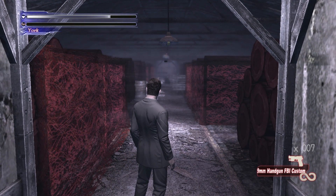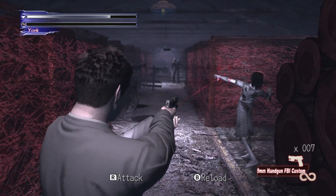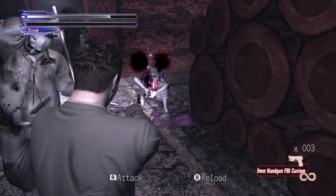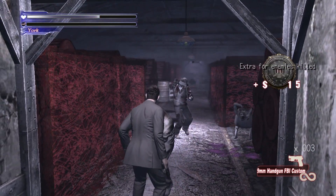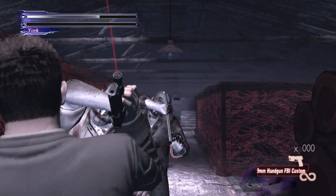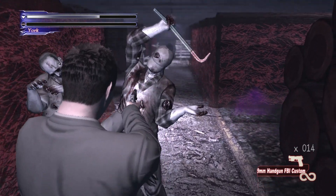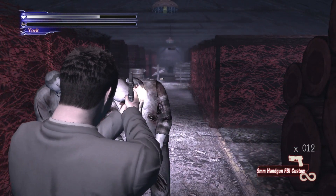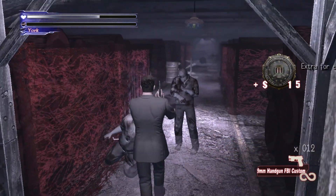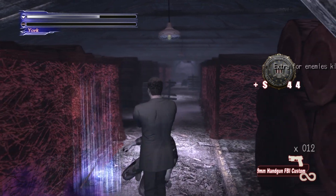One of the biggest criticisms surrounding Deadly Premonition 1 is its clunky controls, which made combat in particular very stiff and unsatisfying. Lock onto a character's mid-riff, nudge the camera up a bit, hit him with a headshot, then rinse and repeat forever. Once you'd got used to it, the combat was hardly the most challenging, and the motions felt more robotic than fluid, leading to moments of frustration and even boredom during long sections of combat.